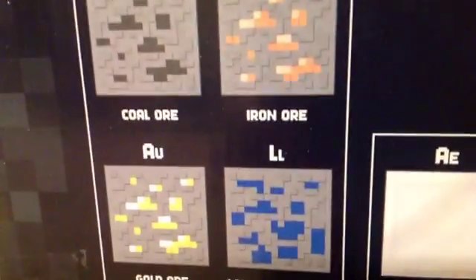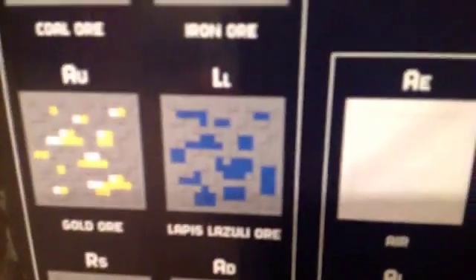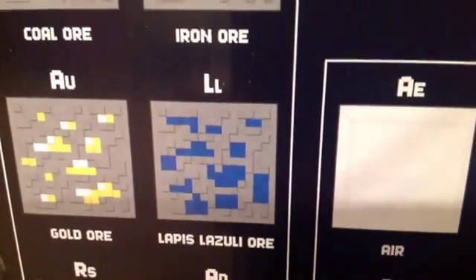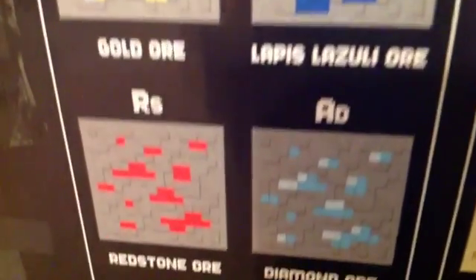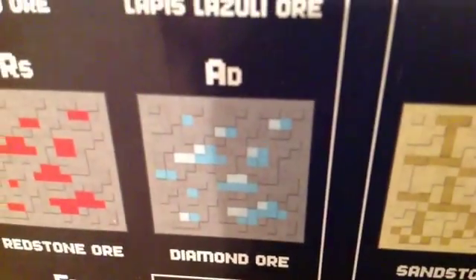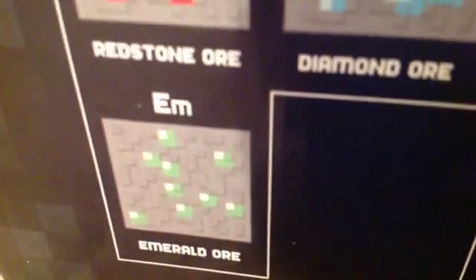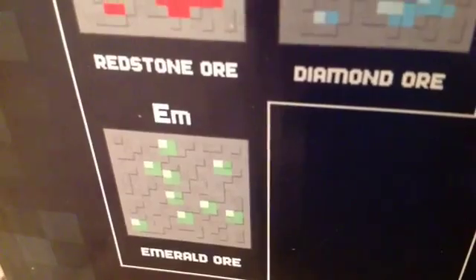Let's start with the ores over here. We have coal ore, abbreviated PR. We have iron ore, abbreviated FE. We have gold ore, abbreviated AU. We have lapis lazuli ore, abbreviated LL. We have redstone ore, abbreviated RS. We have diamond ore, abbreviated AD. And we have emerald ore, EM.